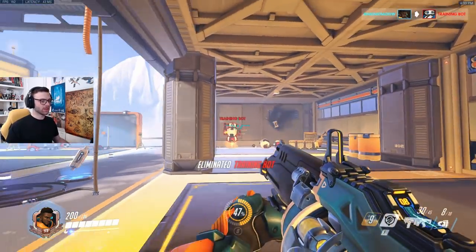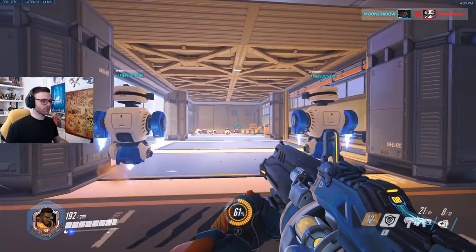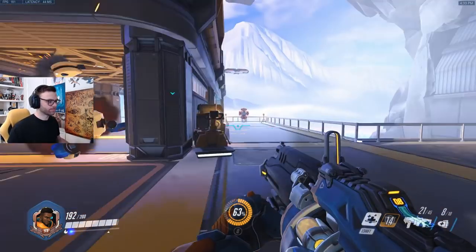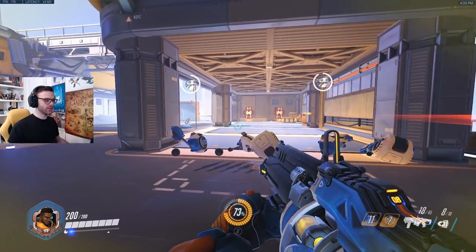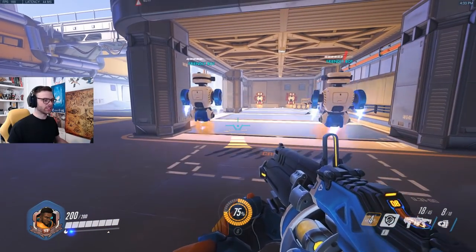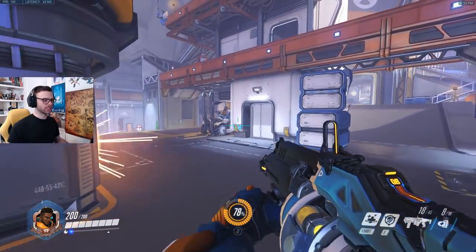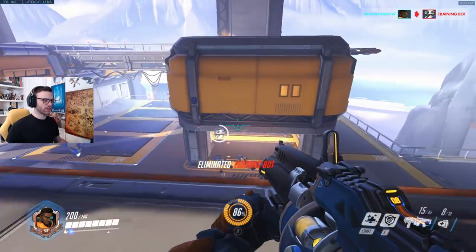The L-shift heals everyone around you and yourself quite a bit — I don't know the exact stats. Now let me try the E ability — immortality field. I threw it too far that time. In the meantime, let me show you the jump. You hold it down and jump — there's a mini cooldown, and if you don't hold it, it goes away. You can run, jump, and get to pretty high places. There's no cooldown on it which is really cool.